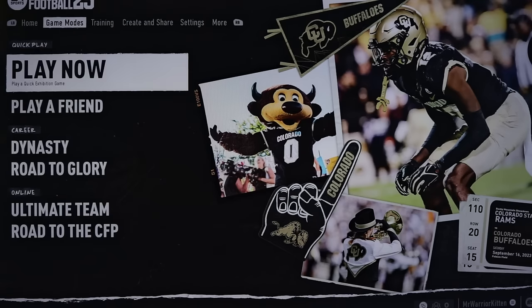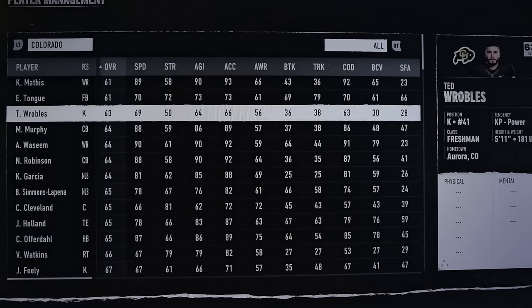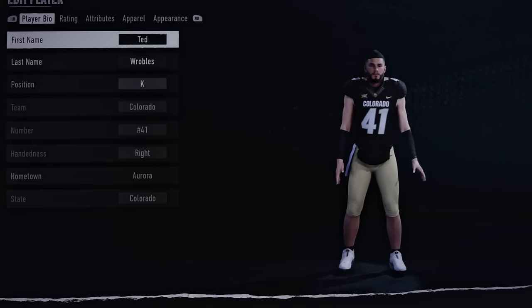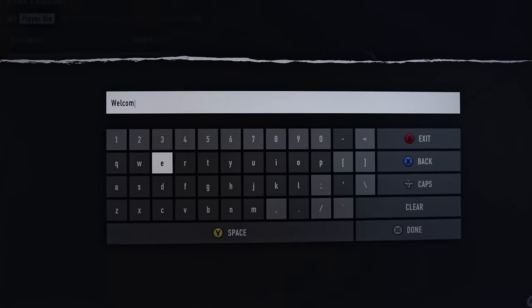Here we go. I'm on the main menu. I'm going to go to Rosters → Manage Players. I ended up finding this kicker right here. I can select this kicker — his name is Ted Roble or whatever. He's an overall 63. I select it, Edit Player, yes.